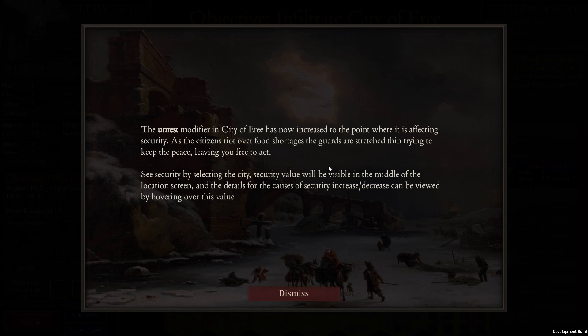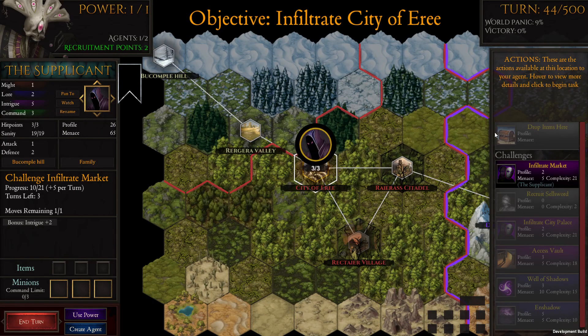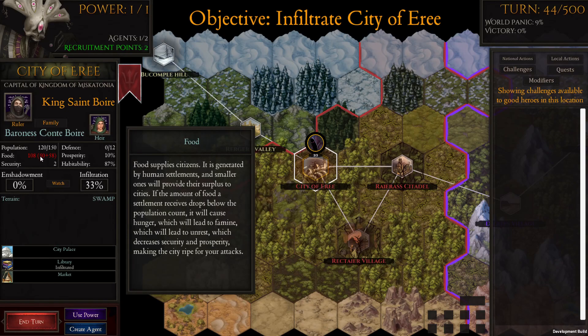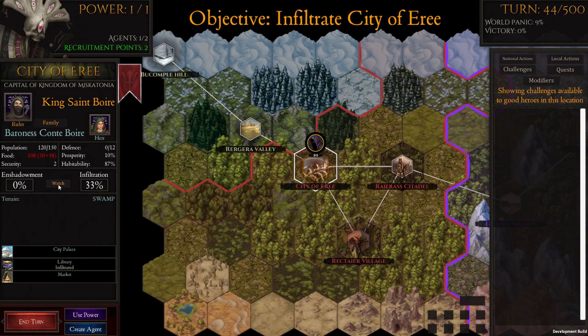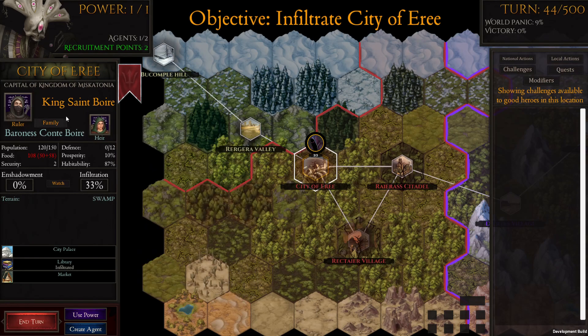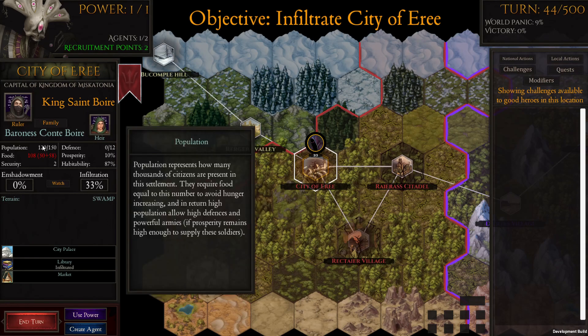The unrest modifier has increased to the point where it's affecting security — citizens are rioting over food shortages, guards are stretched thin. We're told to select the city's security value, visible in the middle of the location screen, and the details for causes of security increase or decrease can be viewed by hovering over it.